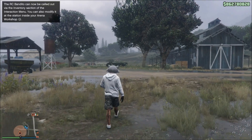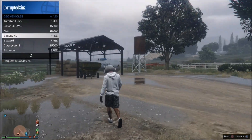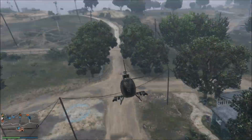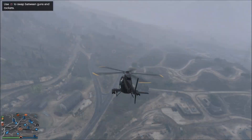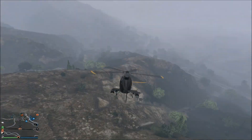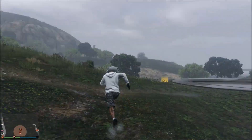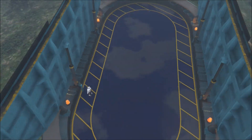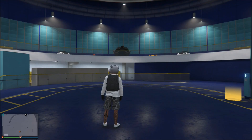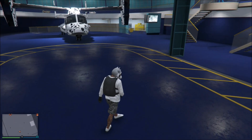Once you leave your bunker, you want to register as a CEO and call up a buzzer and fly to your facility. Once you enter your facility, what you want to do next is head over to your living quarters.